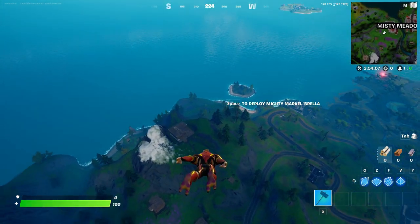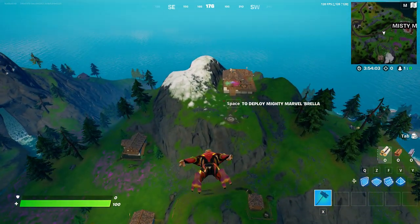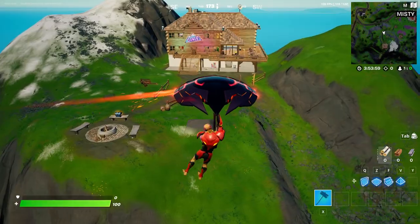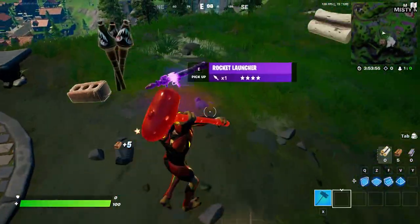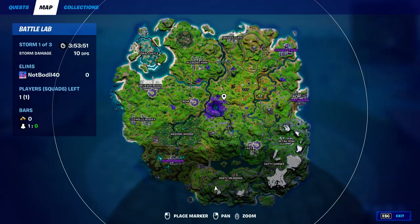Hey, what's going on guys, welcome back to another video. Today I'm going to show you how to dance near an elite campfire. Right over here is the location where you can light up a campfire and dance near it. This challenge is going to be an epic challenge, and I believe this is part one.